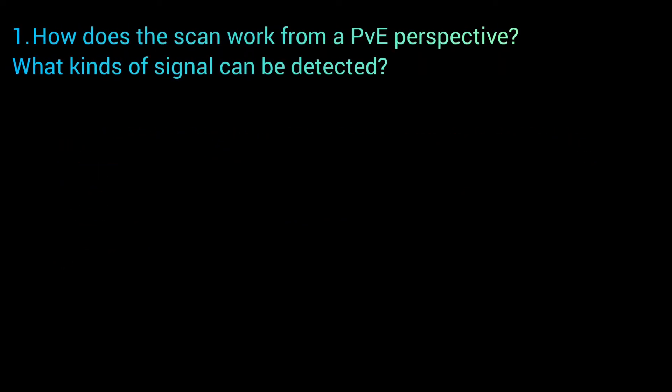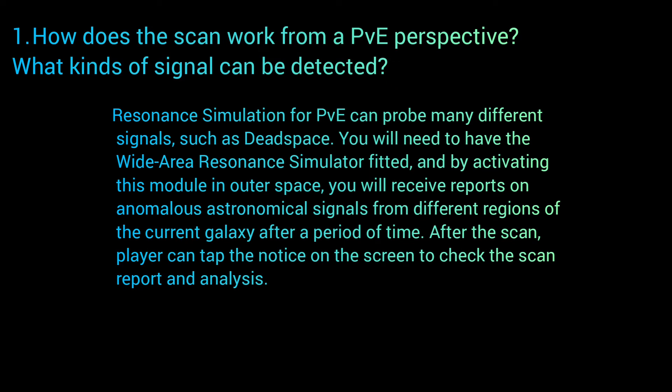Also in the notes are some questions and answers. Question one: how does the scan work from a PVE perspective and what kind of signal can be detected? The answer is that resonance simulation for PVE can probe many different signals, such as dead space. You will need to have the Wide Area Resonance Simulator fitted, and by activating this module in outer space you will receive reports on anomalous astronomical signals from different regions of the current galaxy after a period of time. Players can tap the notice on the screen to check the scan reports and analysis. If you're able to scan an entire system to find all of the scouts, inquisitors, and dead spaces, that's really awesome.